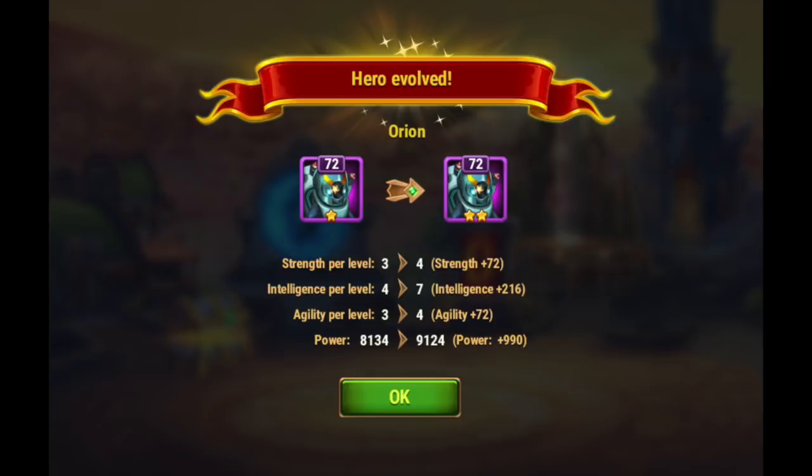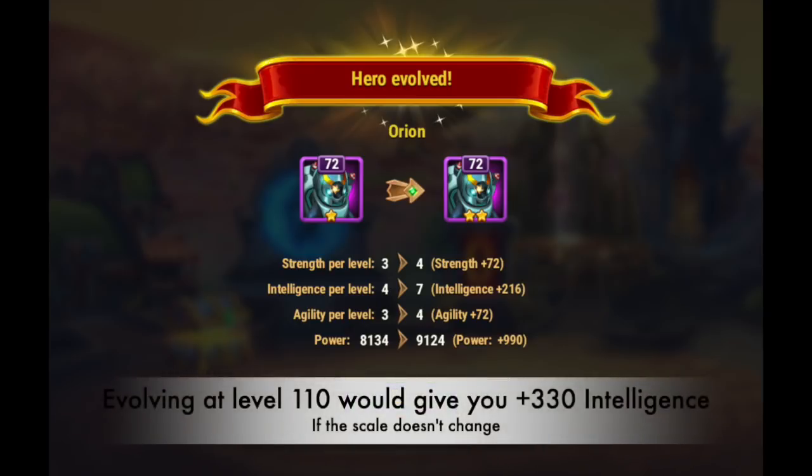This is strength per level and intelligence per level. So if he's level 72, his strength per level has gone up one — that's plus 72 strength by evolving. His intelligence per level has gone up by three, so I gained 216 intelligence. His agility also goes from three to four. The important thing to keep in mind is that if you evolve a hero at level 110 versus level 72, there is no difference in end stats — there's absolutely no difference in total stats at the end.